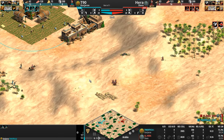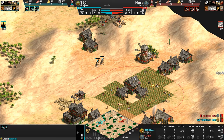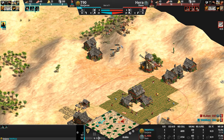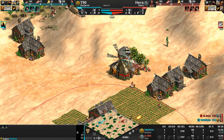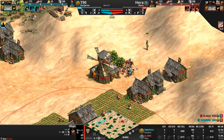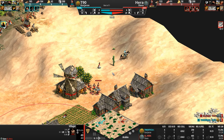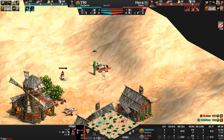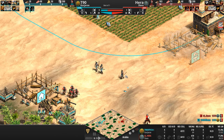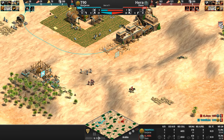Hera is pushing in now with men-at-arms — four, five, and a half-dead scout as well. Both players are going to have to be a little careful with their scouting units. T90 attacks with his villagers. Mob justice here as Hera responds, but idling these villagers tells me he might be focused somewhere else — and thus ends the Gurjara expeditionary force, although I suspect T90 may not be too upset about that.